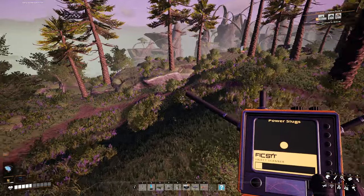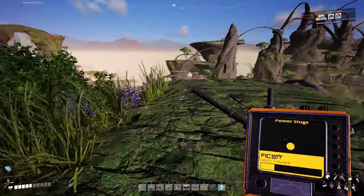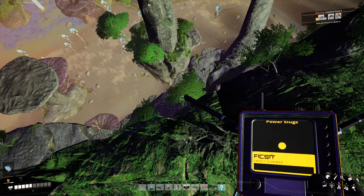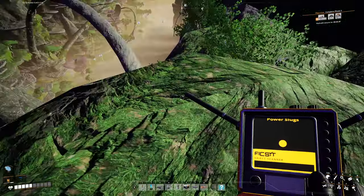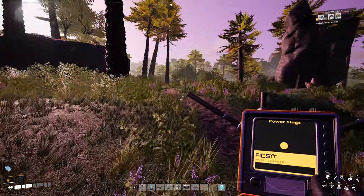The next one is right over here in this direction. I just remembered I could use my scanner to get to them a little faster. There we go. And then there's one over here — I think it's off the edge of the cliff, and I definitely don't want to get knocked off. It's way down there. I don't know about getting that one right now. I'll head back over this way.